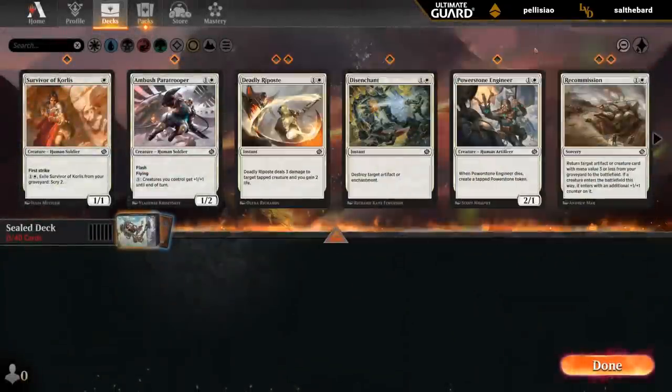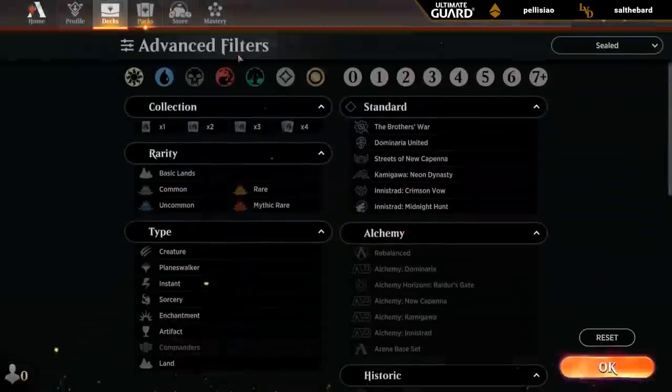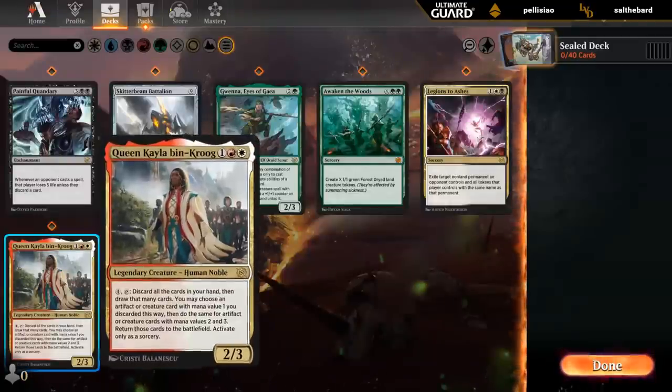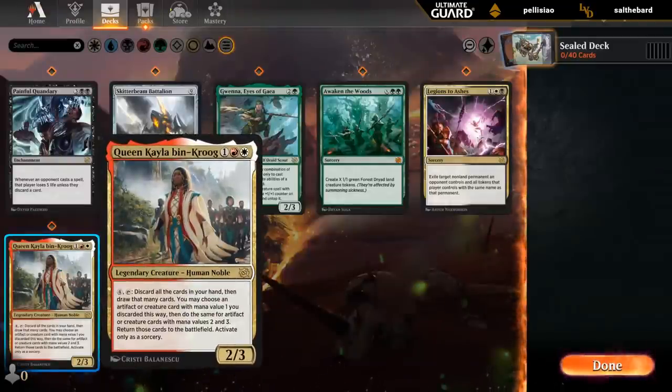You can see what the last rare is here. This Rune Chandra Spike, sadly, is not very good. And okay, just a Queen Kayla — also not the best.